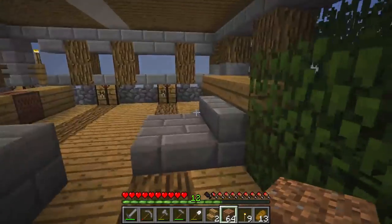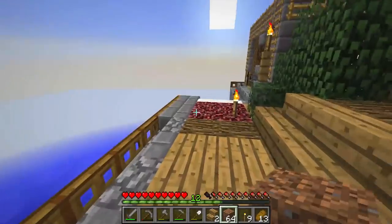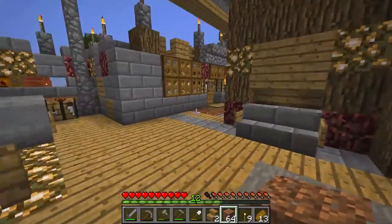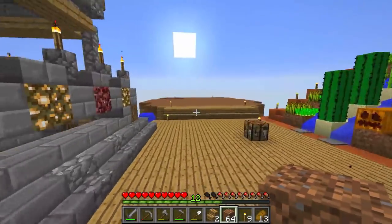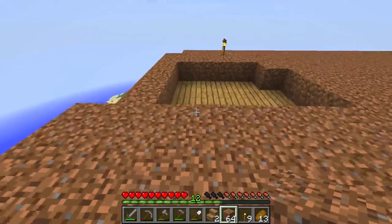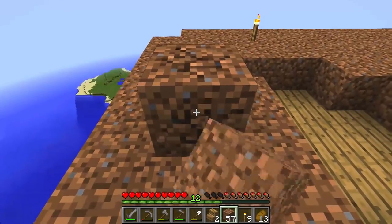An enchantment room would be so much easier — I could just use a silk touch pickaxe and not bother with the whole grass staircase. That would be so much easier: a silk touch shovel is what I need, but I don't have one so we're going to leave it for now. I might make one in the future so I don't have to trek loads of grass across my island.